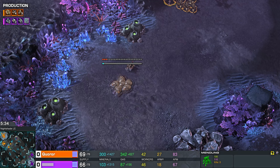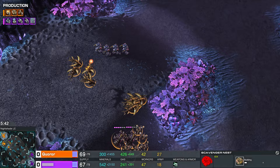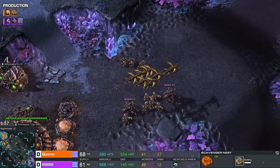The blazes are looking to counter — this is what they're built for, that harass. But there's a lot of defense at that natural, including detection. The raptors spot their approach. Genitron splits his blazes, and there's the invisibility run — speed cloaking, it's the hot new trend. But Quarar has the worker pull. It was just a single scavenger kill — not an ideal return on investment for Genitron.